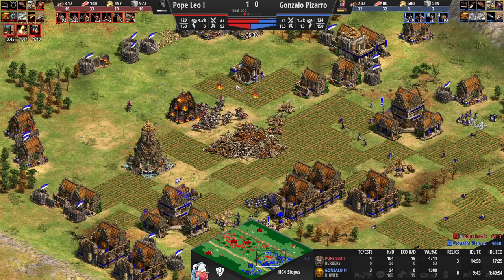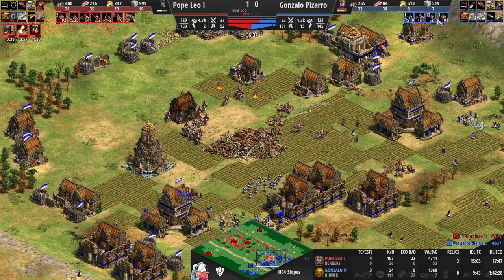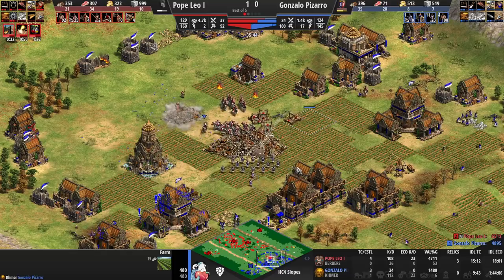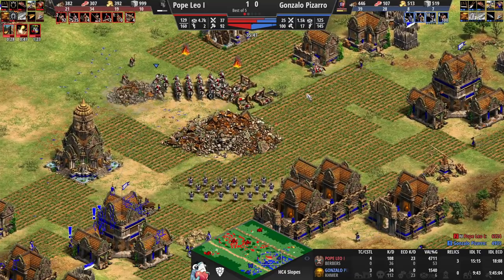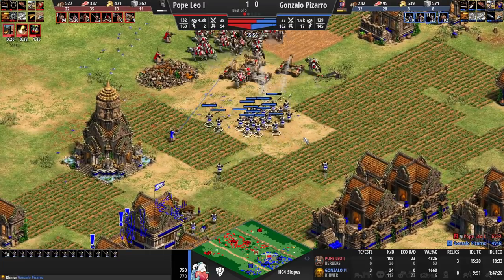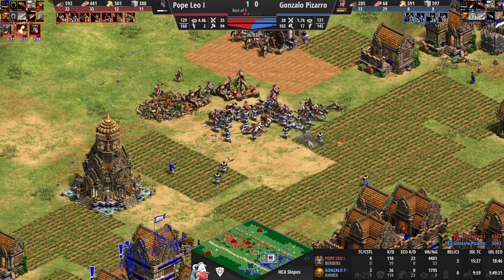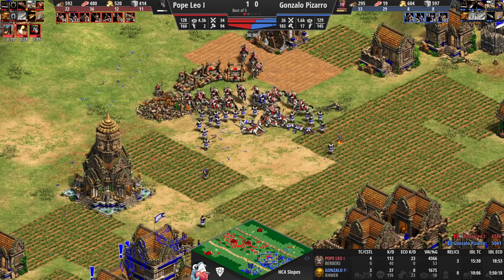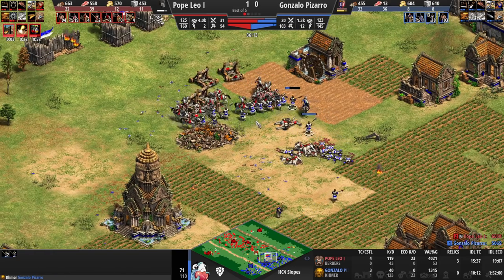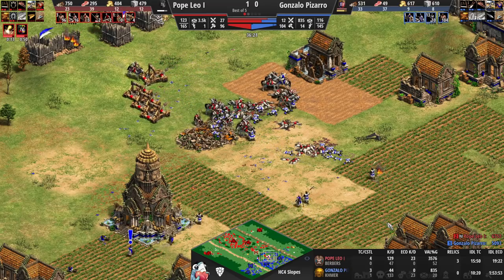That's definitely workable. Mangonals are missing shots and the micro wasn't amazing from Pope Leo, but he's trying to get some nice hits in. The monks are helping an awful lot healing the knights, which really lowers the amount of resources lost.